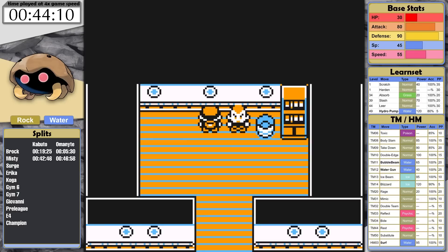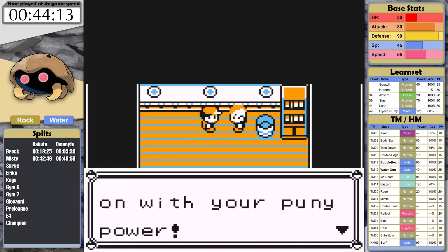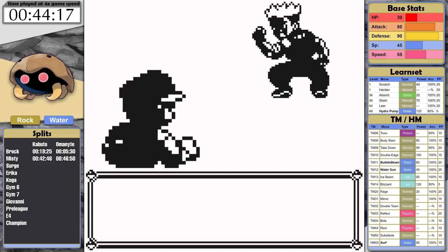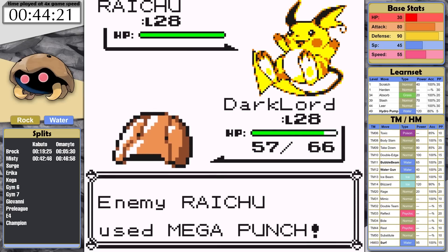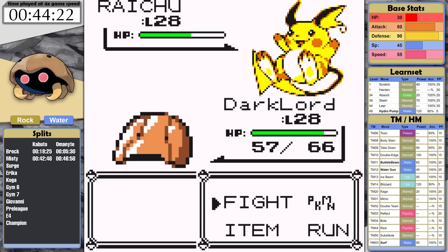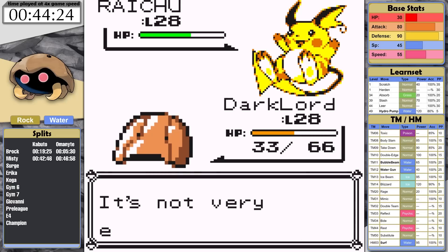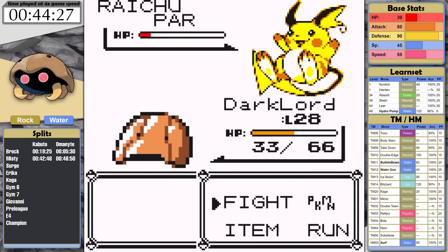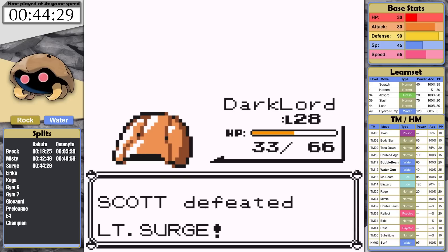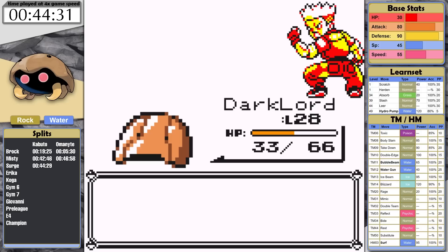Next is Surge. I pause the timer for the trash can puzzle and resume when I'm standing next to Surge. First he uses Mega Punch and Kabuto tanks it very well due to its rock typing. I land Body Slam and it does more damage than I was expecting. Second turn I hit Raichu and Kabuto paralyzes it. I outspeed now and take it down — a 3-hit knockout and a first attempt victory. Kabuto gets a time of 44 minutes and 29 seconds.